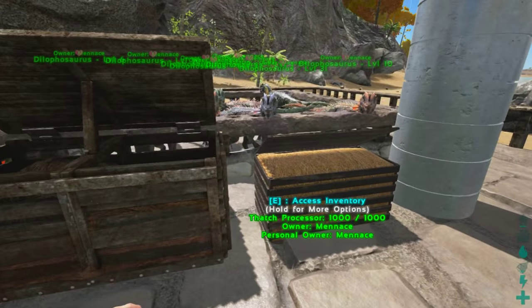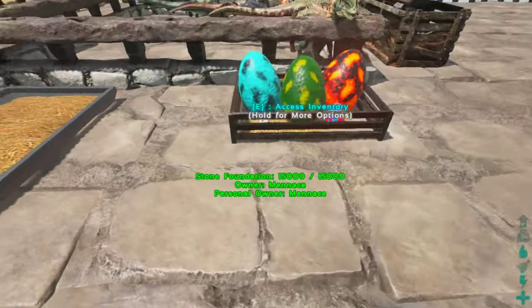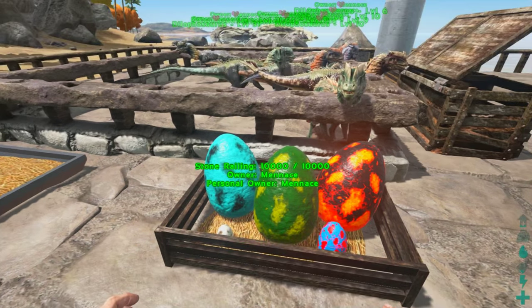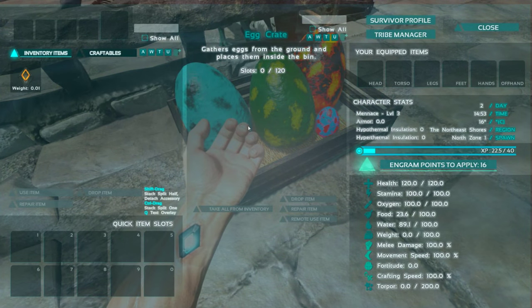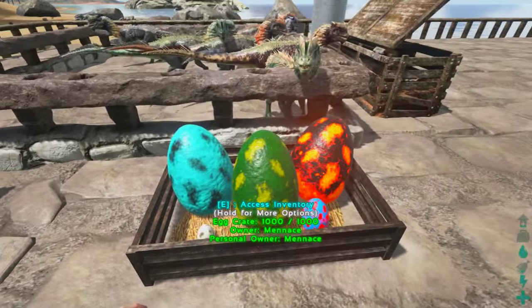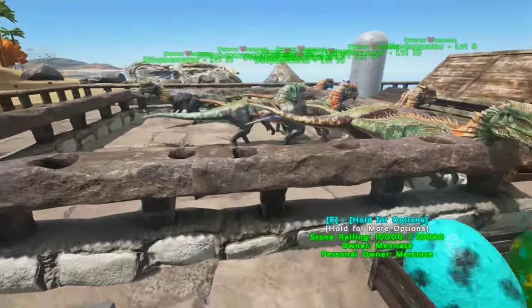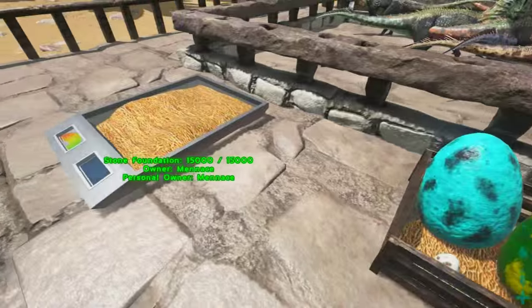All we need to do is keep dinos nearby and thatch in the thatch feeder and you are good to go. Now over here is the egg crate. What it will do is — with some dinosaurs nearby that are laying eggs — automatically collect all those eggs for you, just like the compost bin, to move over into your fridges or do whatever you please with them, make into kibble and whatnot.